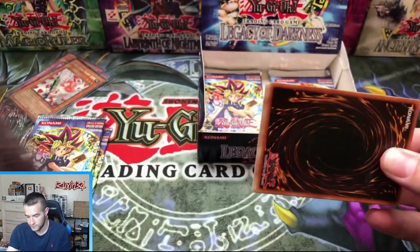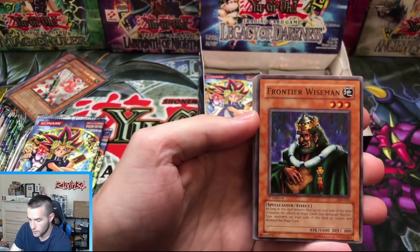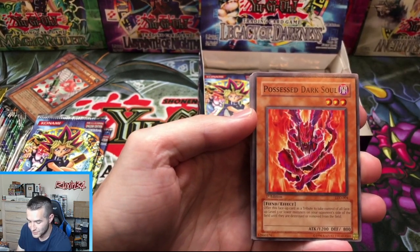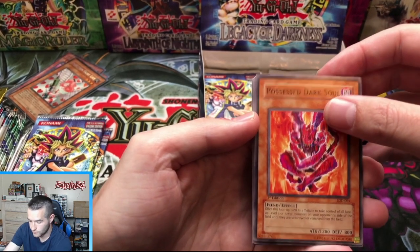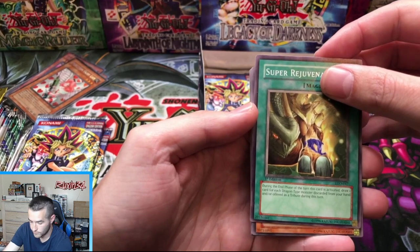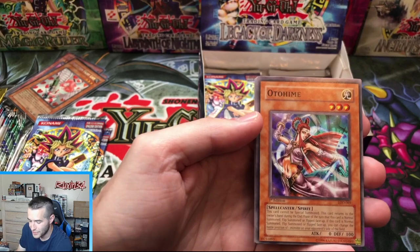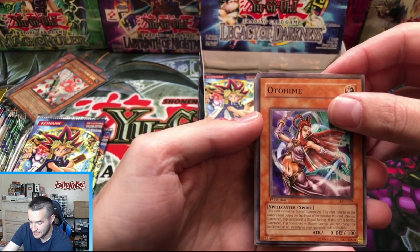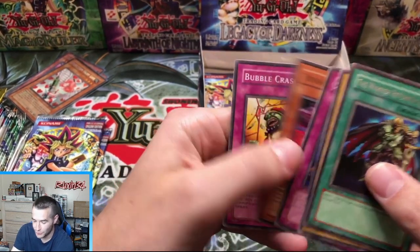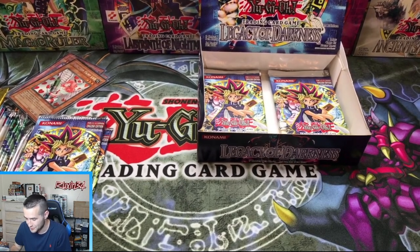Frontier Wiseman, Possessed Dark Soul, Super Rejuvenation, Odihime — will this be the Secret Rare? Will this break our streak of rares? Another rare. This is unreal. We pulled three supers so early and since then it's been one super rare.